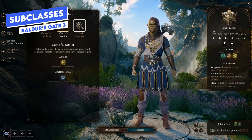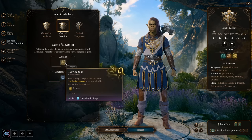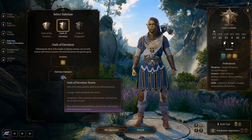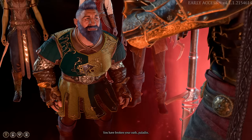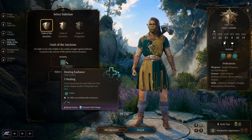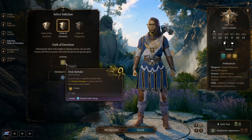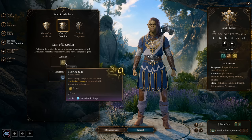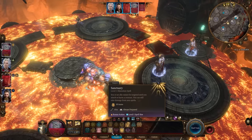For paladin subclasses there are four options, but only three in the character creator. Ancients and devotion are both the "good paladin" — your subclass defines your oath and oath tenants, which you must stick to or you'll become an oathbreaker paladin. The ancient subclass focuses more on healing: as a bonus action you can heal allies around you. Devotion offers holy rebuke, granting an ally a vengeful aura to deal radiant damage when hit, but it's an action — making it the weaker of the two good options.